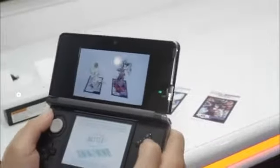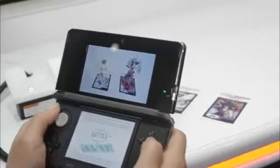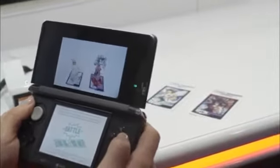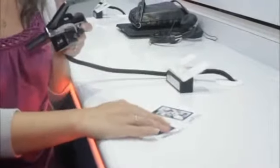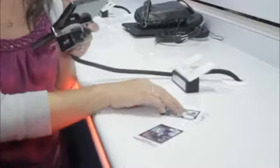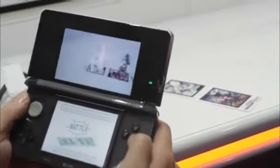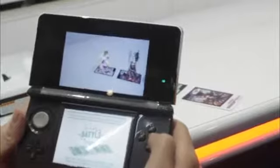Pretty dramatic. And I'm checking out the AR functionality. So you can have the AR cards out and when you have them just facing next to each other, they just do their animations. But what's really cool is if you turn them so they're facing each other, and then you press the A button on your Nintendo 3DS, they actually face off in a battle.